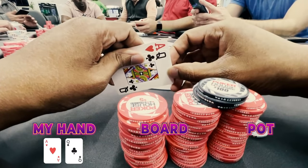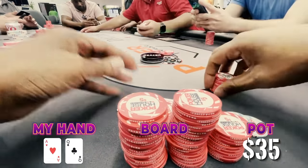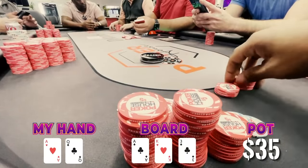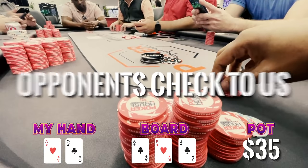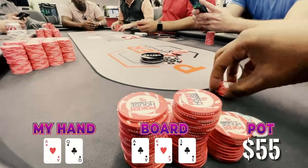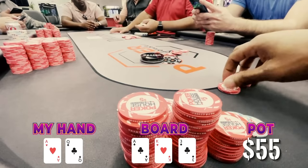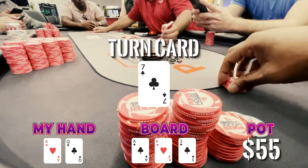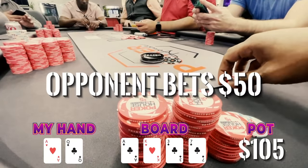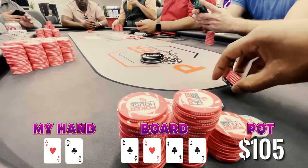Let's get to this hand — looks like we've got ace-queen. We made it $35 to go on the button and got one caller from the small blind, and the loose action player decided to call as well, so we've got two callers. Flop came down ace-king-three — a great flop for ace-queen. It checks to us twice, we go ahead and down-bet, leading small for $20. The player calls, and I think the turn was a seven.